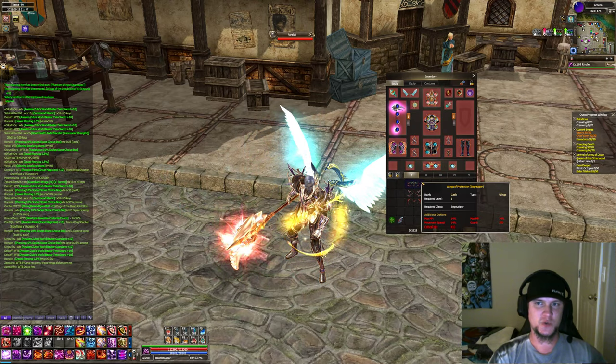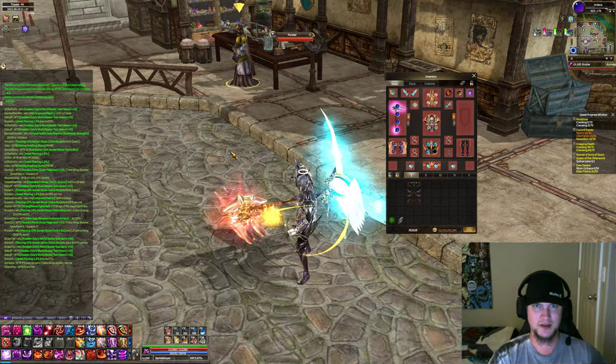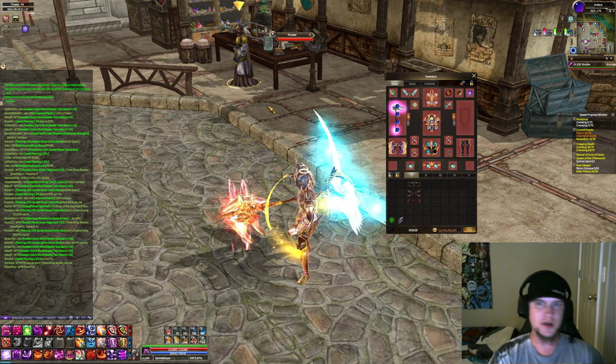You also need precursor wings. There are Wings of Protection, Sword Master Wings, and Wings of the Vampire — I think there may be one more, but these are the three that I know you can obtain.